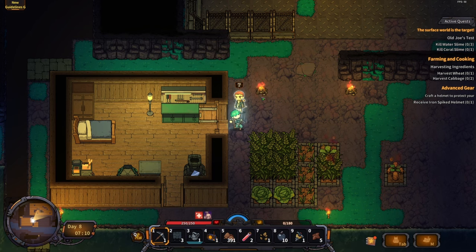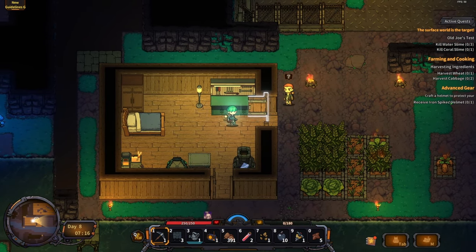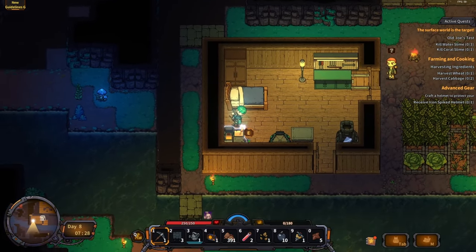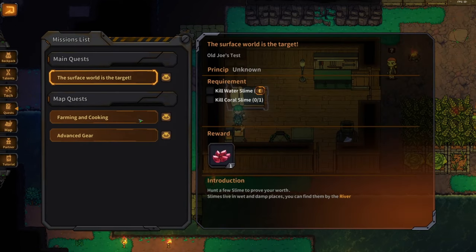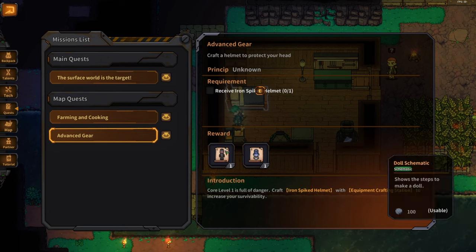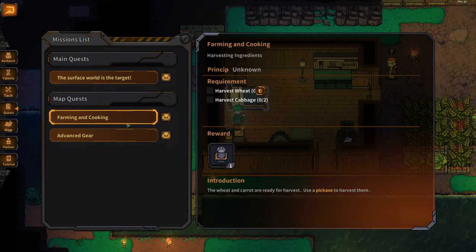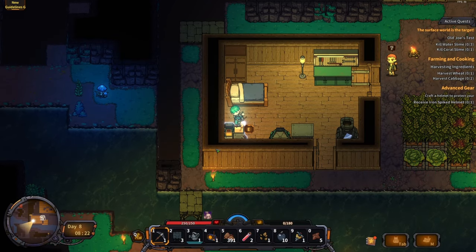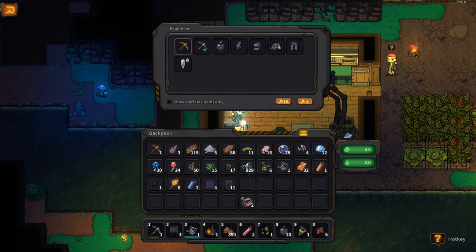The quest is to craft a helmet to protect my head and receive an iron spike helmet. New rewards unlock: farming and cooking. I need to kill water slimes and coral slimes. Looking at the mission list — crafting a helmet requires 20 iron plates. I don't have any iron plates right now. My inventory is getting full.